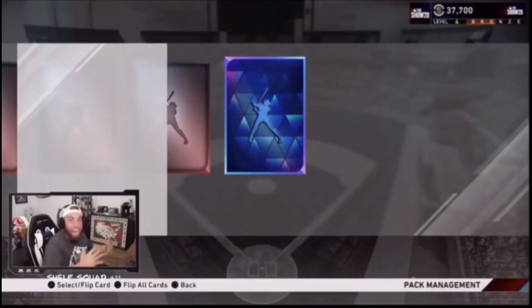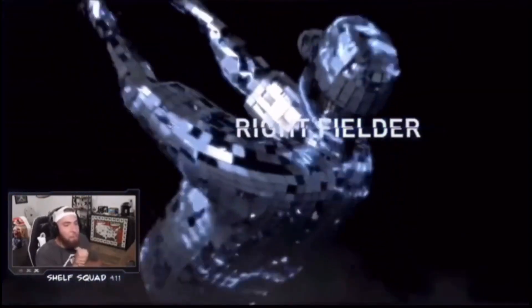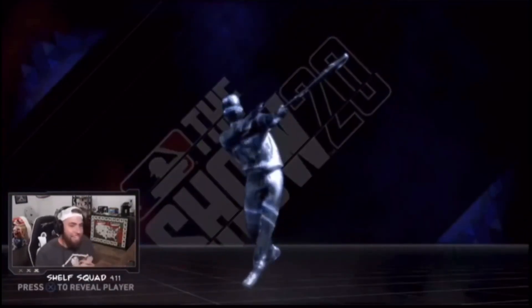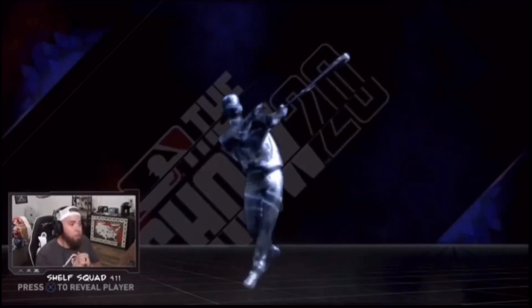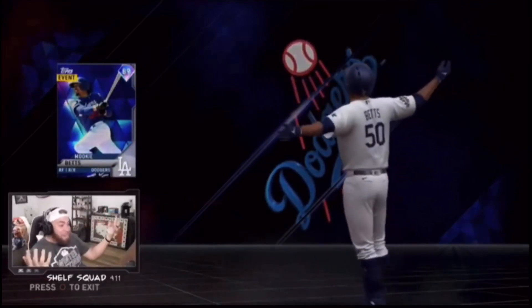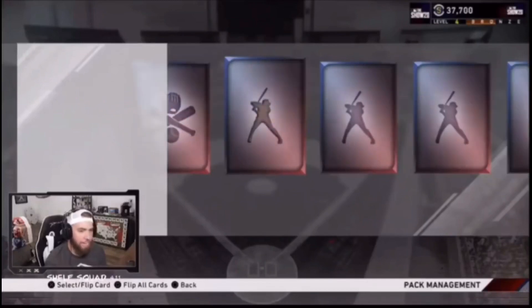That was our next gold, and then we're going to get to our next diamond. Shortly after, I was amped up — the stream was awesome. We had over 2,000 people in the stream, chat was going nuts. Our second diamond is a National League right fielder live series, and my mind instantly went to the brand new Los Angeles Dodger, Mookie Betts. Not a better diamond you could really get day one. The Dodgers are going to have probably the most expensive collection in the game. We get the 89 overall Mookie Betts.